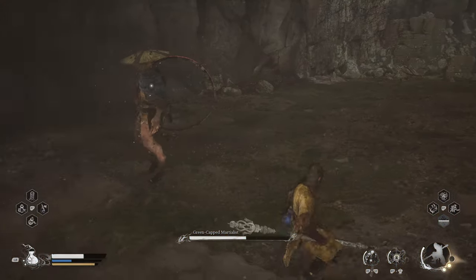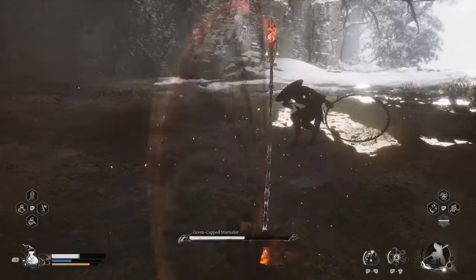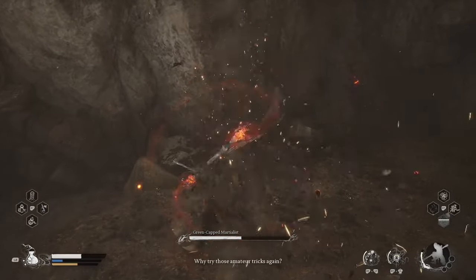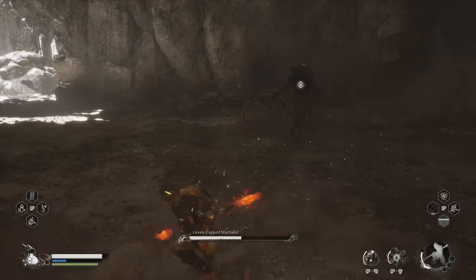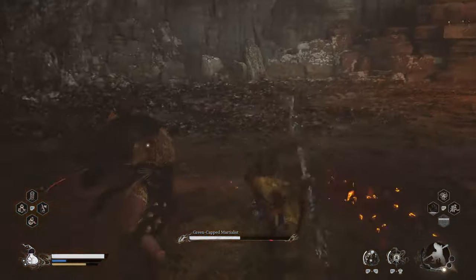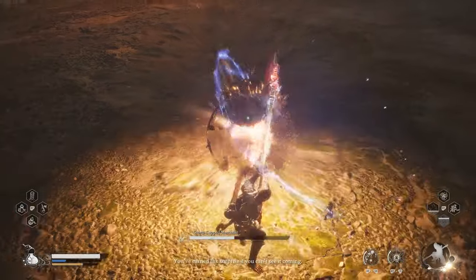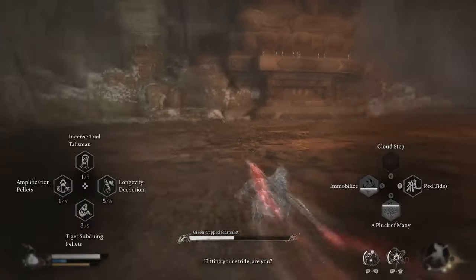He will block some of your attacks — when he does, dodge right away as he's going to counter-attack. You really want to try and get those charge attacks off as much as possible because the extra damage is helpful. Don't use immobilize after that first time, as he will block it. Keep a bit of distance from him at times and charge up that attack. If you get three focus points charged up, that's going to help out a lot.